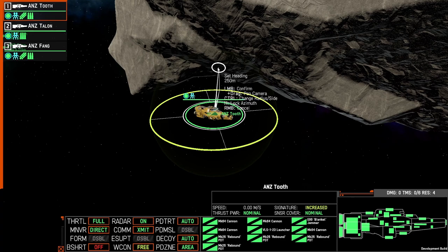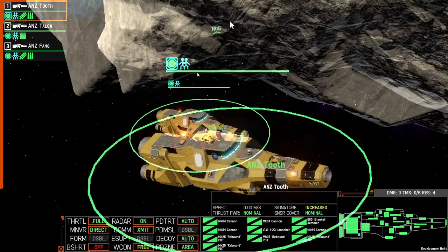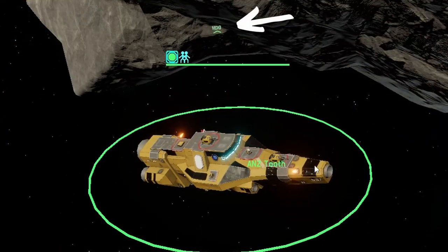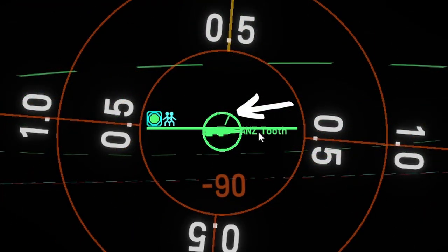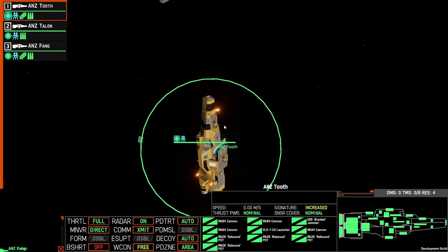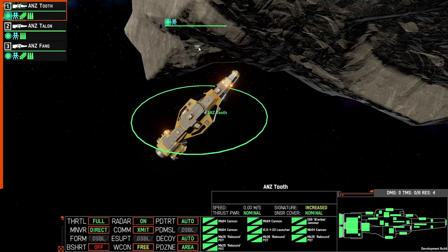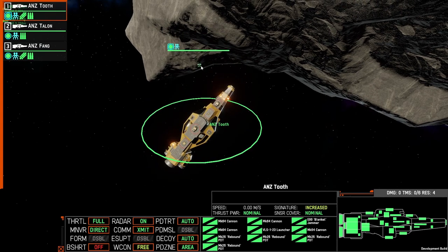When you're happy with the heading — for example, facing up and away — two things will occur: the sphere widget will disappear, and a heading arrow will appear which the bow of your ship will turn and align to. In the tactical view, you can see your ship's current heading represented as a line within the green selection circle. Once your ship achieves the heading it is focused at, it will remain focused along that heading until you tell it otherwise.